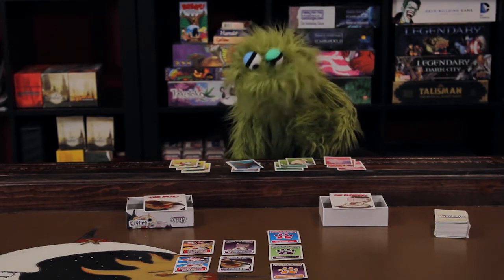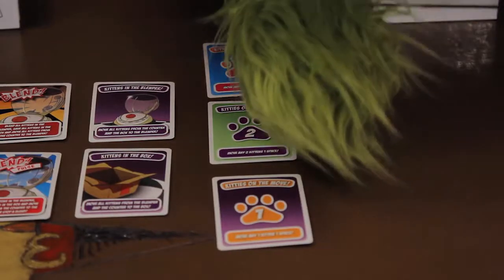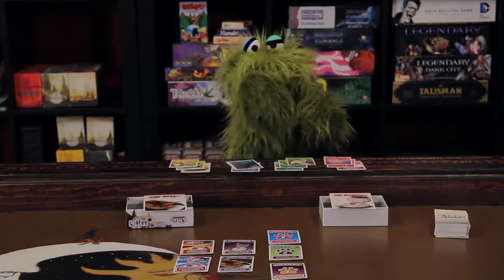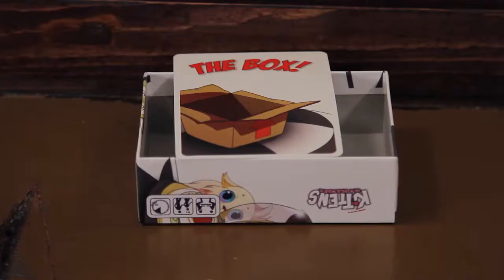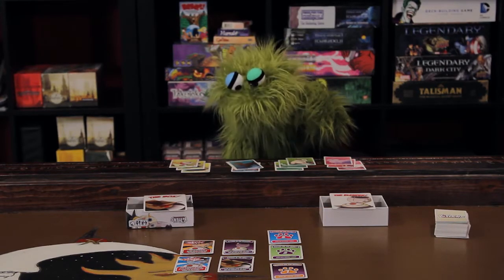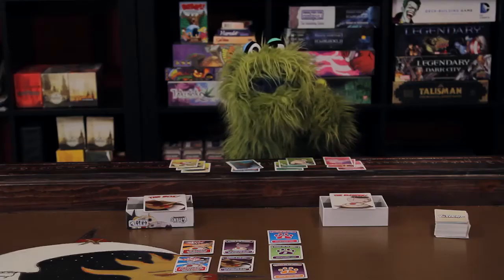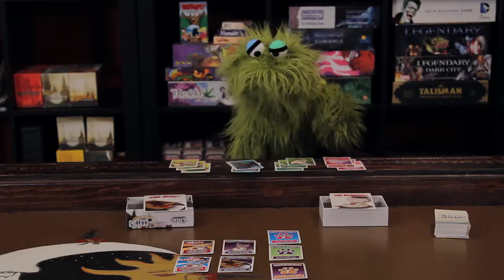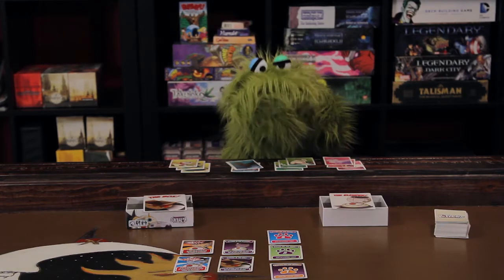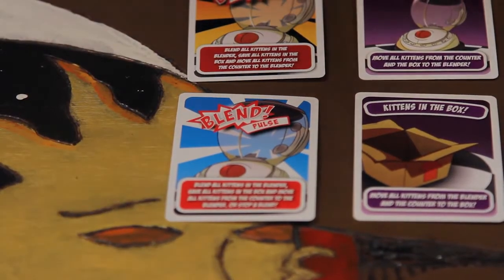We have the kitten cards here, and the other types of cards are kitten movement cards, so you can move your kitten around the board. The board consists of three spaces: the blender and the box, which we talked about before, but there is also the counter. So kittens can be in the box, on the counter, or in the blender. Kitten cards move kittens around the board — you can put all kittens in the blender or in the box.